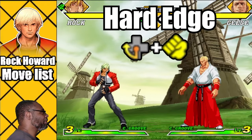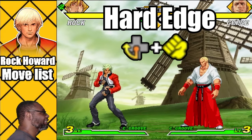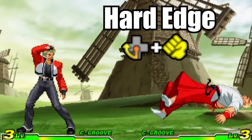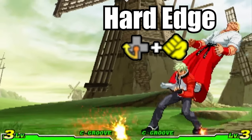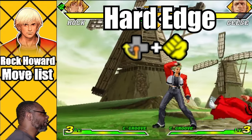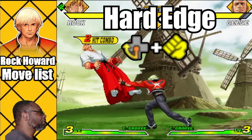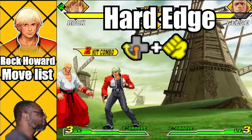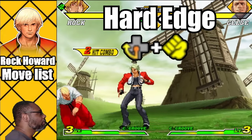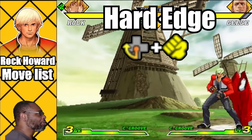This move reminds me of Terry's Burn Knuckle in a way. Rock will dart across the screen with an elbow attack. To do this move, do a quarter circle back plus any punch button. The Hard Edge is an effective attack with range and is fairly fast. The fierce punch version has an extra hit and is full screen but is mostly unsafe. This move can also be performed out of a roll. The medium punch version has the best knockdown and is best used when roll canceling.